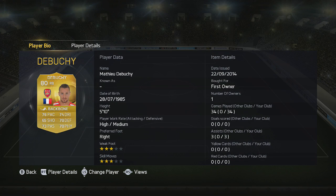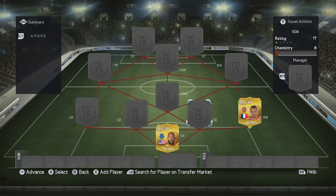At right back, because we are on a budget here and we don't want to go over too many coins, we're going for Debussy. All-round solid right back, will not let you down. Dependable. Not as quick as Walker, but a better all-round player for me.